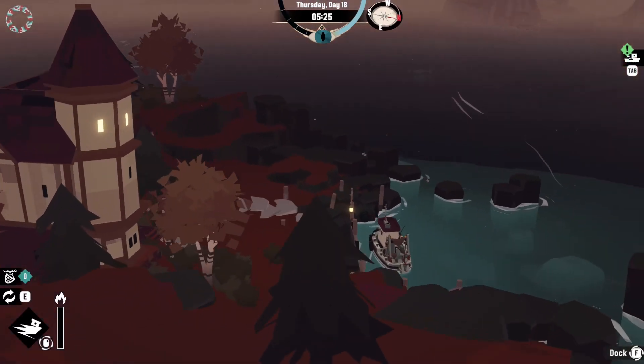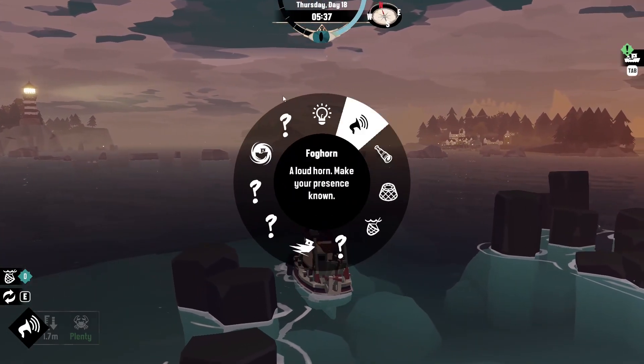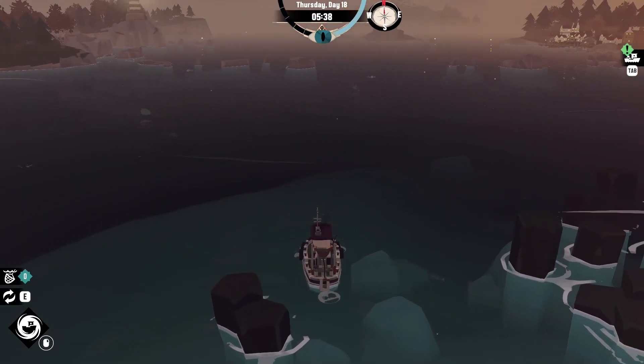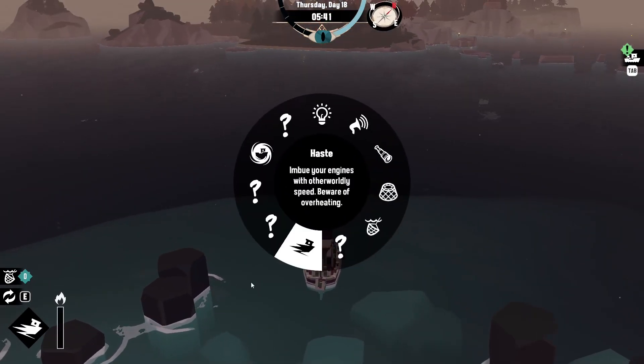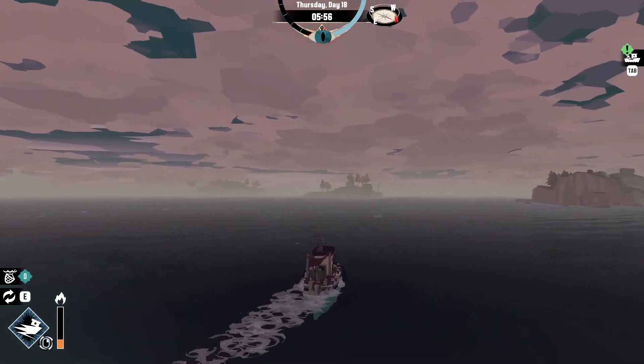So let's disengage. Going to E gives us this thing here — if we right-click and hold, it will fast travel us back to his location. We now have that ability. Let's take off.